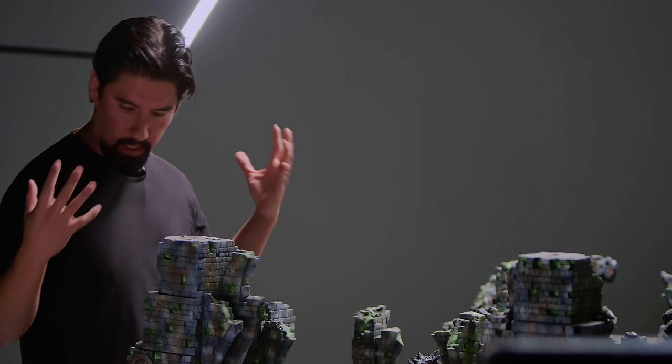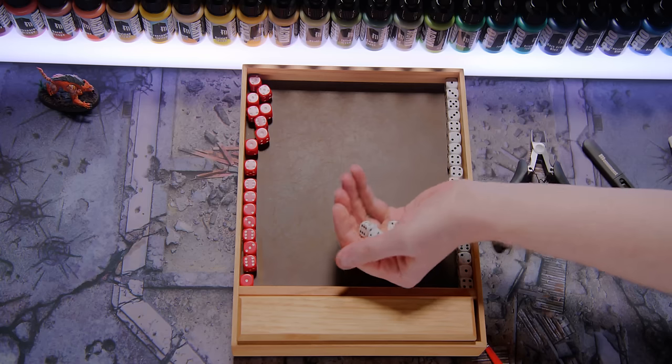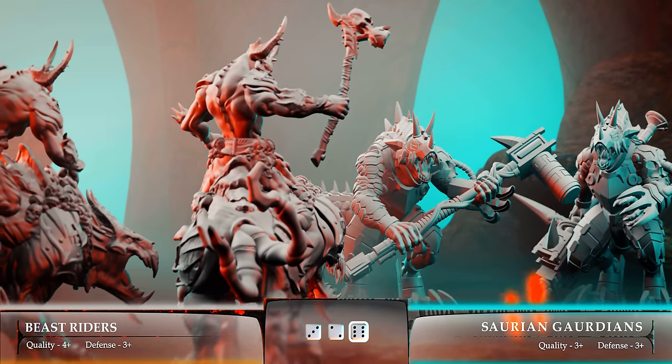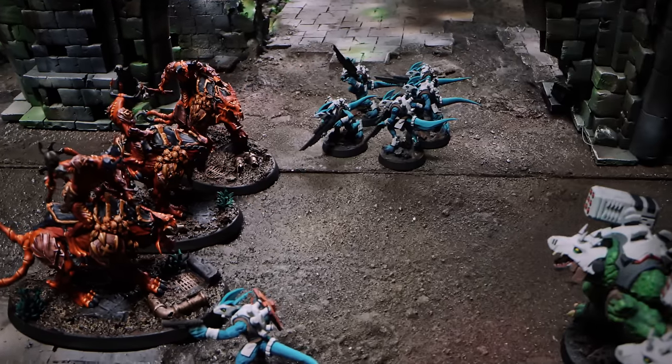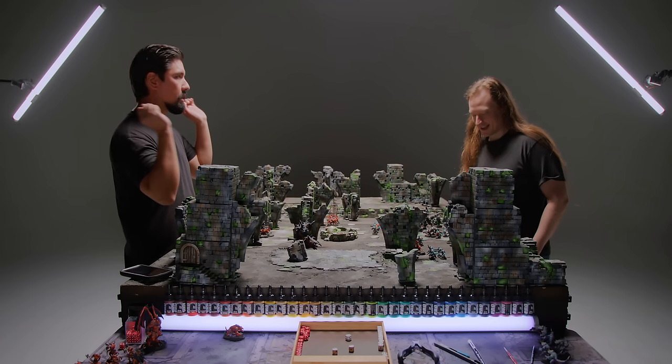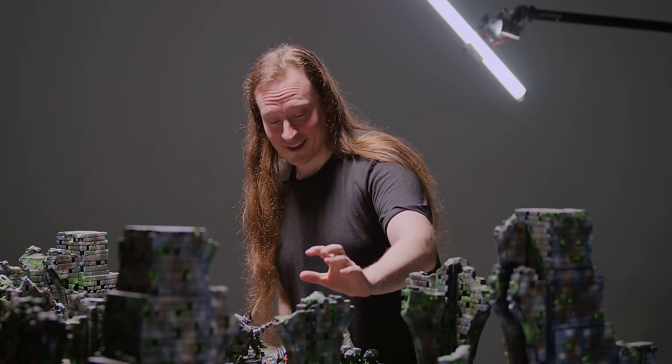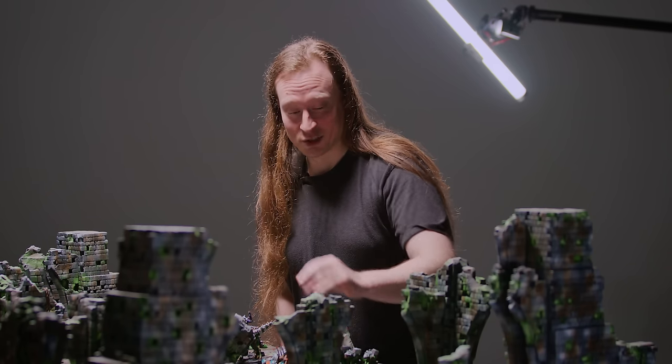The beast riders still have claw attacks — quality roll of four-plus, getting three hits. Brent needs four-ups to save his Guardians. They're dead. Dave threw his forces forward and loved seeing Brent's reaction. He explains his strategy: the only way to fight a smart opponent is with pure chaos.